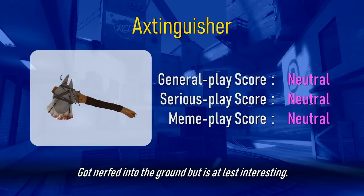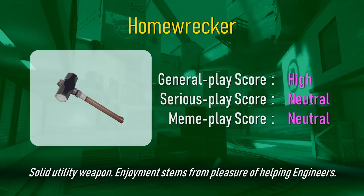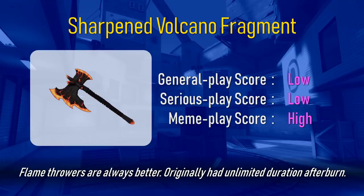The forbidden snack. Got nerfed into the ground, but is at least interesting. You've got mail. Solid utility weapon. Enjoyment stems from the pleasure of helping engineers. A very cool looking reskin. Literally jacks power in the form of health. Best melee. Made for medieval. Please don't use around medics.